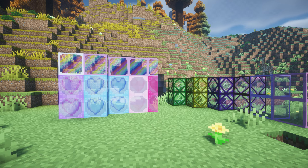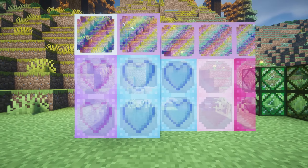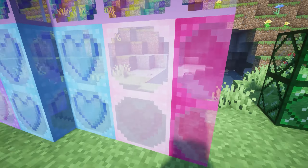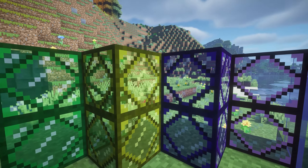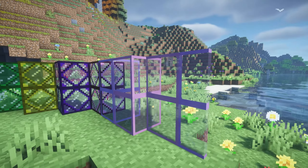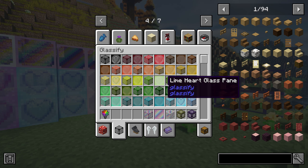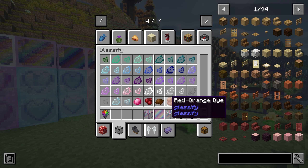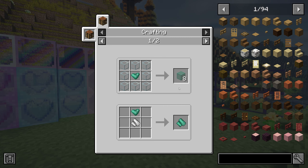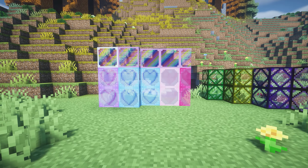This next Minecraft mod is called Glassify, and this adds so many new glass types to the game that you can decorate with, such as these little heart glasses which are so cute, and rainbow ones. We've also got them in half glass panes, bartered windows, and these all come in all the different colors. There are new dyes which you can use for the glass, and you also get glass shards. Such a cute Minecraft mod.